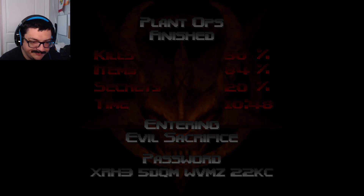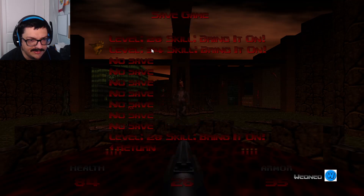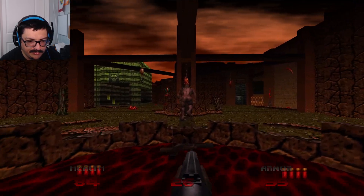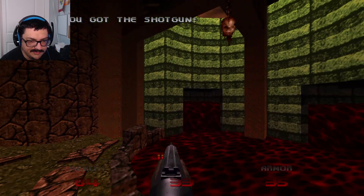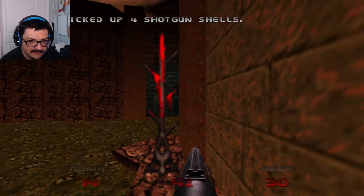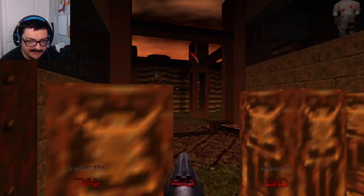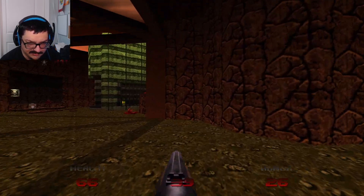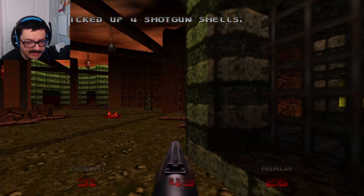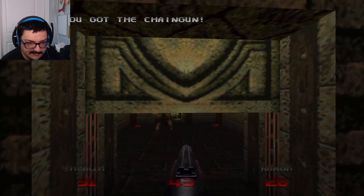Evil Sacrifice — we're gonna save because that's what we do. I'm in a pool of blood — wild starting spot. I see a yellow key, a key of some kind. These levels are definitely harder than standard levels. I feel it.